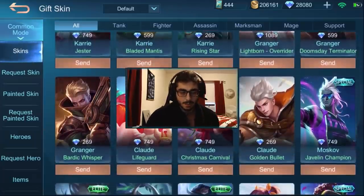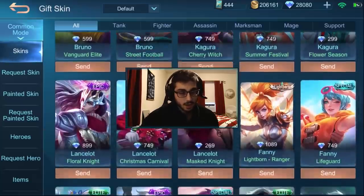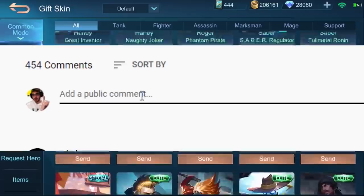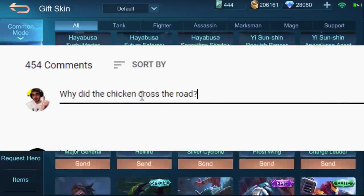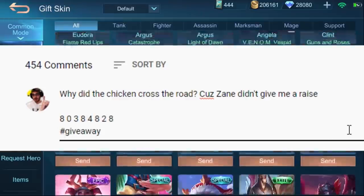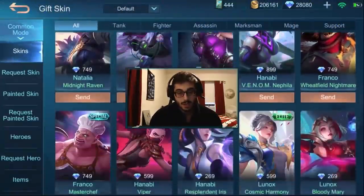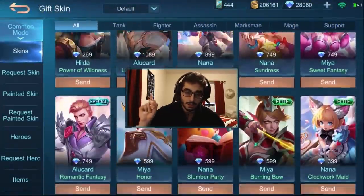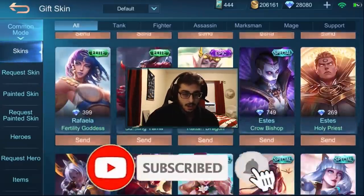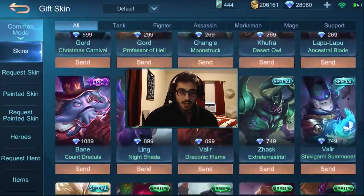What's going on everybody, my name is Mobile Zane and welcome back to the channel for another daily giveaway and another daily Mobile Legends guide. All you have to do to join the giveaway is write a normal comment with your Mobile Legends in-game ID and hashtag giveaway at the end of that comment, and two of you will be chosen randomly and I'll follow you back.